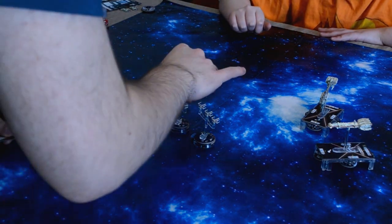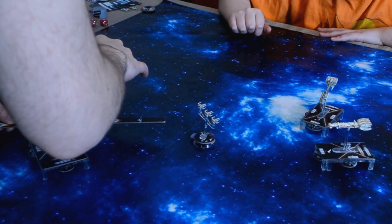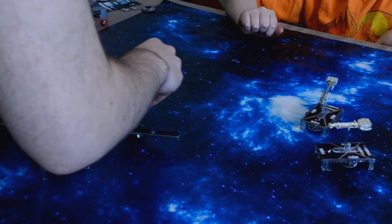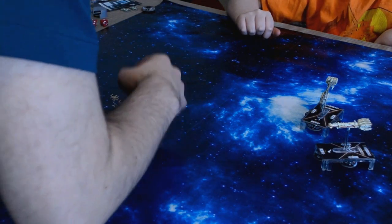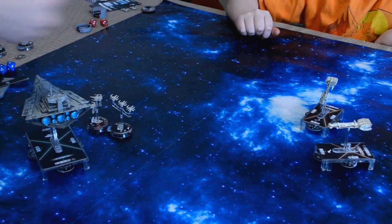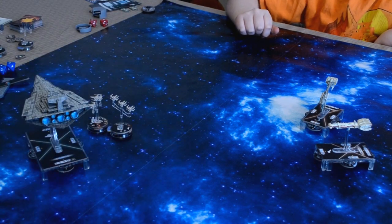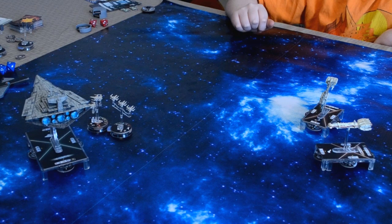I'm going to go ahead and move and attack with these guys. I'll flip them to blue so I know. I get three range with that, so I'm going to go ahead and move my X-Wings here and there. I'm going to attack now with my X-Wing and Luke. With Luke I get one black die. I've got a hit.